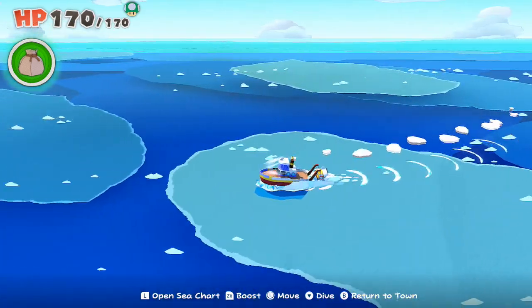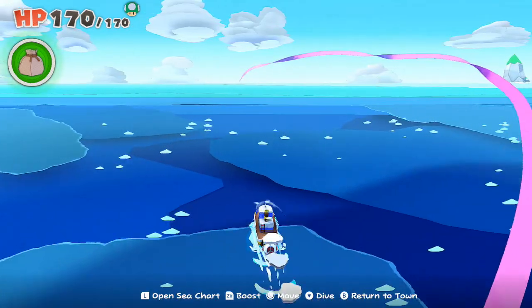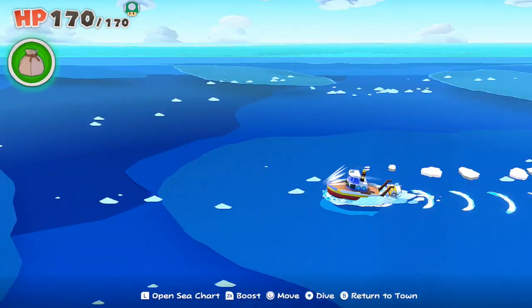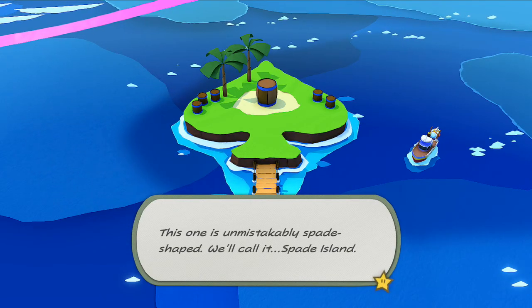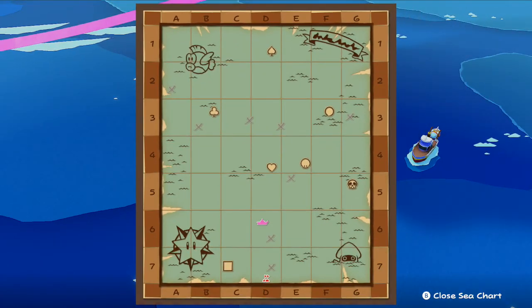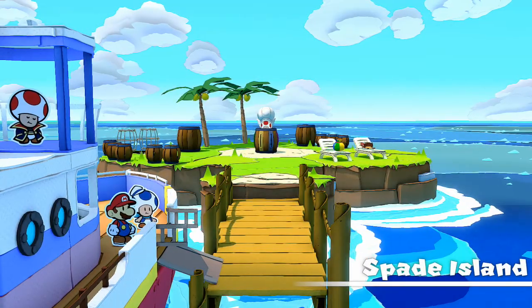Enough beating around the bush. Let's go check out where the purple streamer leads, as we've gone to a lot of islands but completely haven't been following it. So let's actually follow the streamer — it goes way to the north of the map. We're at the edge of the map, so let's kind of head to the left. That's where it turned. Whoa! This one is unmistakably spade-shaped. We'll call it Spade Island.